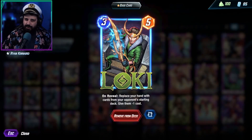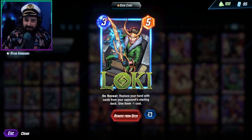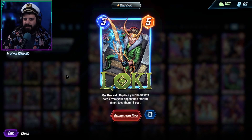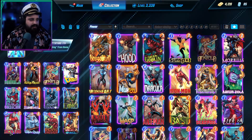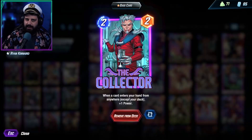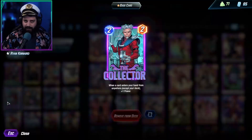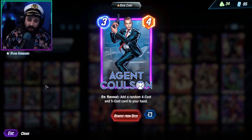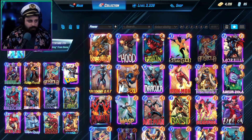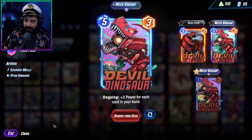Today we are featuring Loki, the new card for this season. On reveal, you replace your hand with cards from your opponent's deck at minus one cost — you're going to be playing their deck cheaper and more effectively than they are. The whole idea of this deck is to maximize around that. We have the Collector here to boost it up when we switch out those cards. A great combo with Collector on the field: the one and only Angel Colson. The fact that we get two cards for the price of one means we're going to get double value from Loki, and Collector of course with a big hand means a giant Double Dino that comes out on the field.